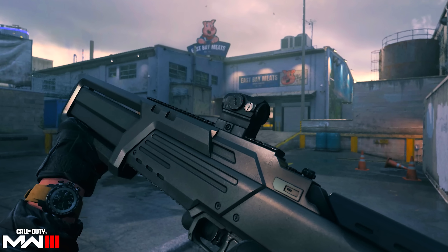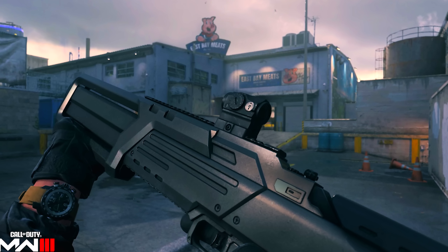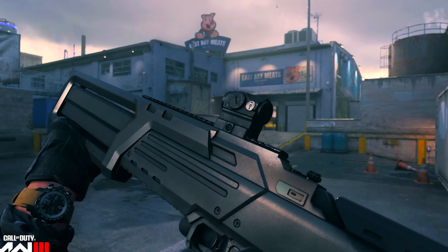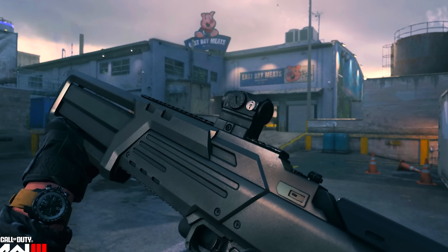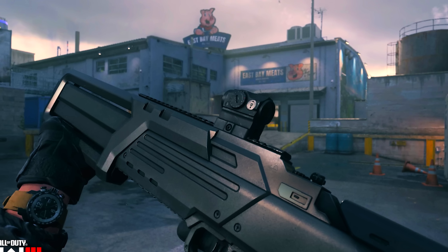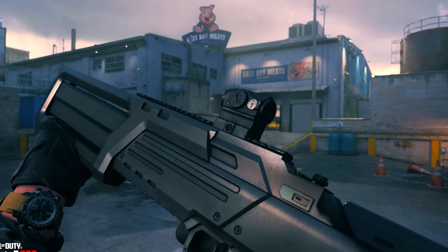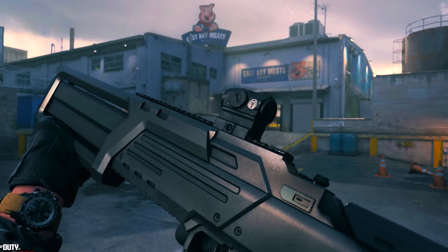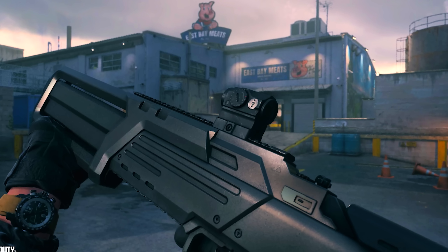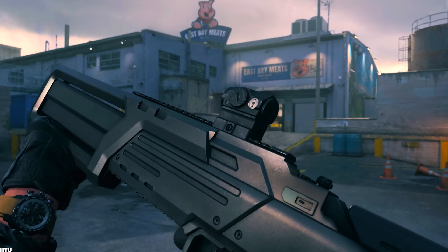We also have the Storm Ender Launcher, available for free in the battle pass at Sector A12. The description reads: 'This state-of-the-art weapon fires a localized EMP on a slight delay, destroys tactical and lethal equipment, and temporarily disables electronic devices. It can shoot down specific killstreaks and take out drones with its lock-on capabilities. With unlimited recharging ammo and the ability to disable enemy equipment, damage to operators is minimal.' So this is basically a non-lethal, anti-streak and anti-equipment launcher — more of a gimmicky battle pass filler than a weapon you'd use to get kills.